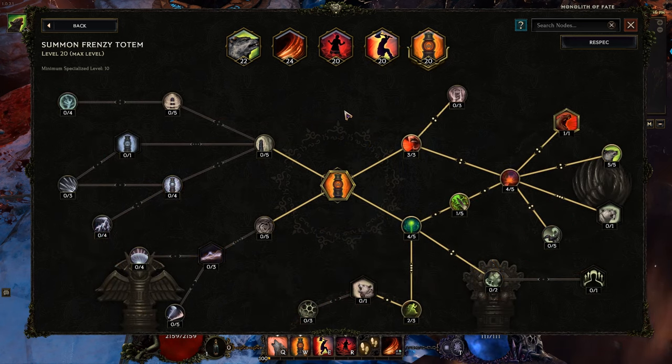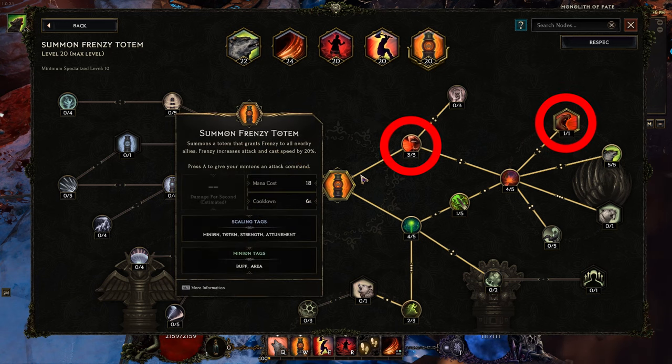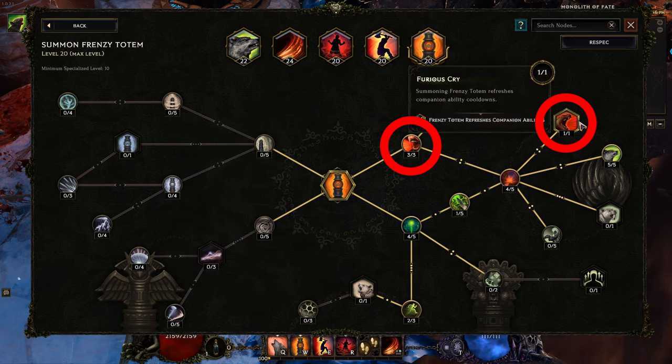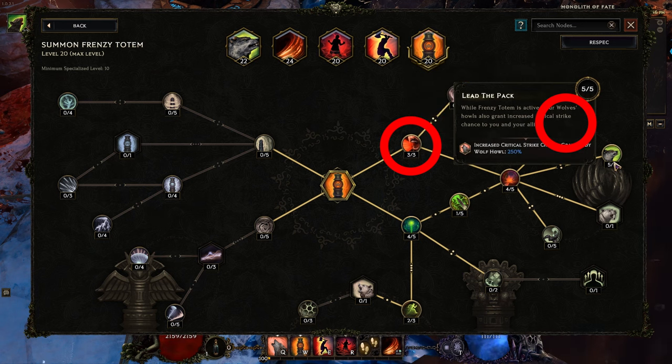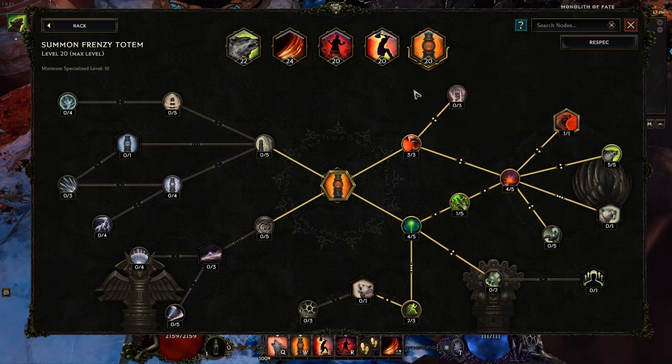Finally, Frenzy Totem makes a lot of sense. You want the increased Frenzy effect, which grants attack and cast speed for all nearby allies — including your companions. The very important thing you need from this is the Reset, Furious Cry: summoning a Frenzy Totem refreshes companion ability cooldowns. You can also go into increased crit strike chance, but the most important node is that Reset — so every time you drop a Frenzy Totem, it resets the Howl, aka the Squirrel Rage, that you'll be spamming.